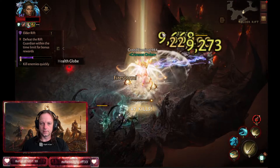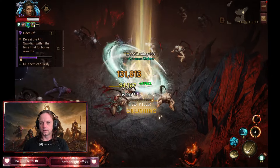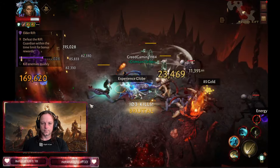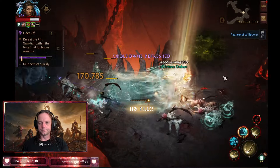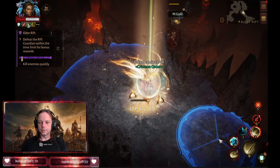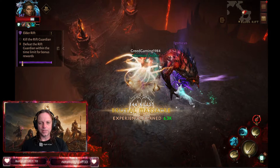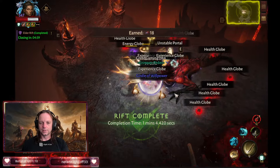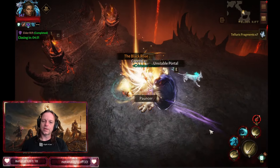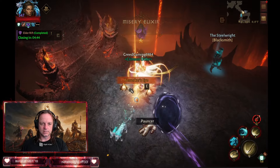Oh lord there's like 50 energy globes on the ground — I think the modifier overdid itself there. The combo they gave me was skill cooldown plus energy globes, and you really don't need energy globes if you've got almost 100% uptime on your skills. It's going to be an orange crest so it's probably going to be about 50% drop rate — let's see what we get and how much resonance this actually gives us.